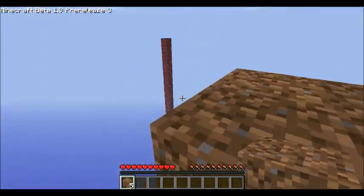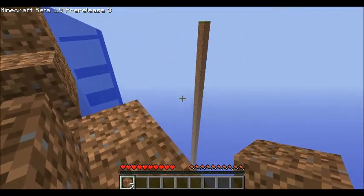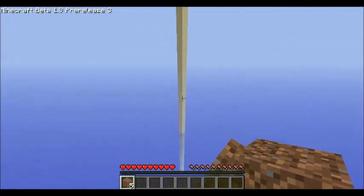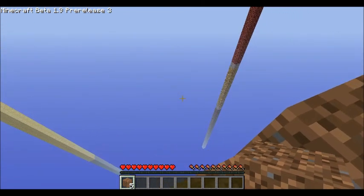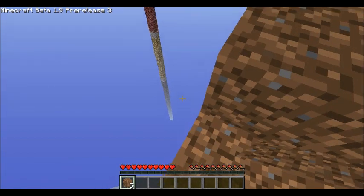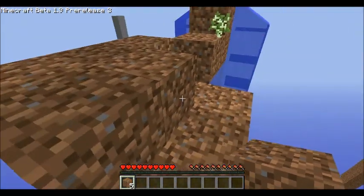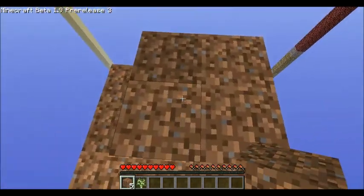So basically, this four pillar survival has these four different pillars with supplies — there's dirt, sand, and stone; there's grout with maybe iron; and there's glowstone, netherrack, stone, and coal. Water's there too.